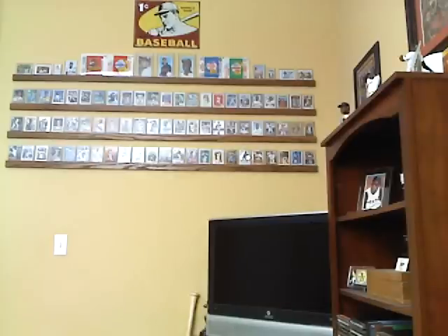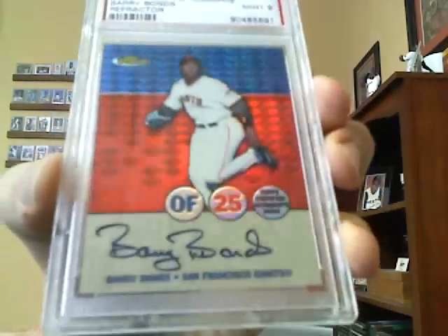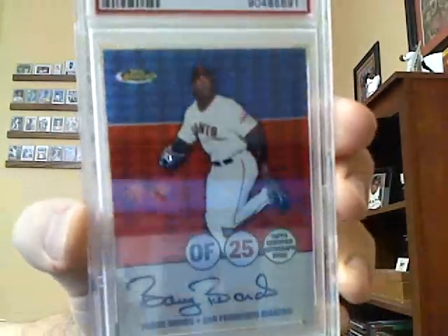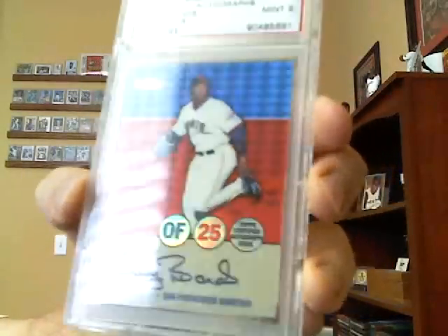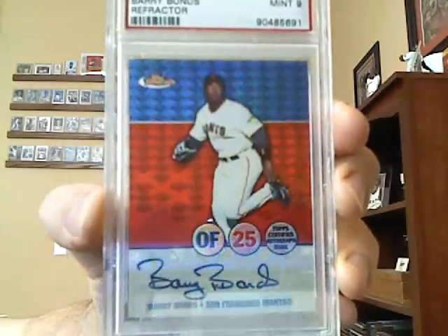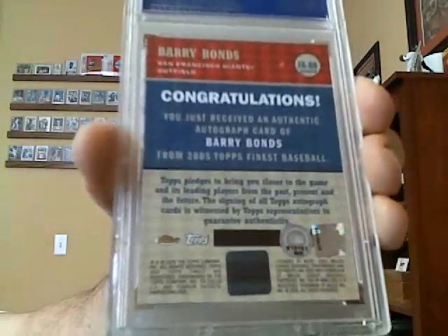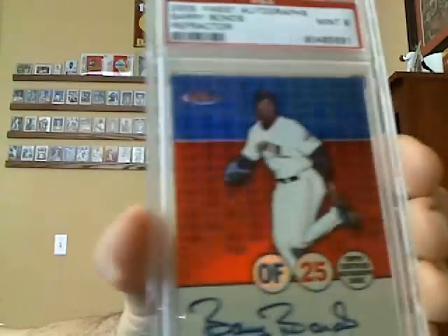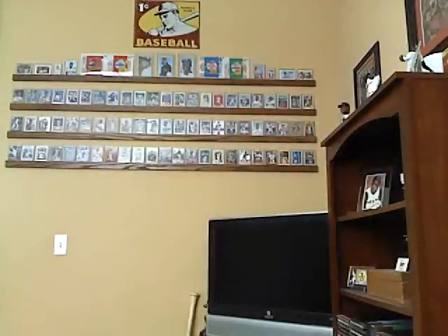Card number four is my favorite autograph of Barry Bonds — it's the 2005 Finest Refractor Auto. Look at that card. This video might not show the full beauty of it, but if you get it in the right lighting, that blue and red refract beautifully. And then the autograph is that full Barry Bonds autograph. Beautiful card. There's the back — there's a print run of 75 of these, though this one's not numbered. I believe it's 70 or 75; it says on the back how many there are.